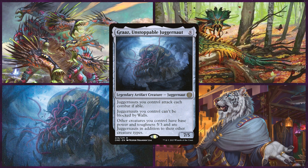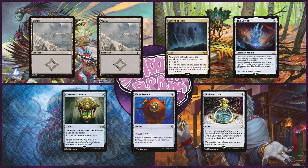Last up is Chris on Graaz, Unstoppable Juggernaut. This is a colorless 5-color artifact deck focused around Lux Artillery to dome everyone for 10 every turn, while also using Graaz as a backup plan of beating down opponents. They keep an opening hand with two Wastes, Cavern of Souls, The Ozolith, Chromatic Lantern, Thran Dynamo, and Blinkbother.